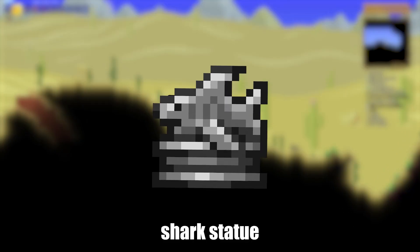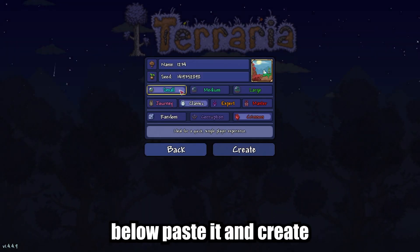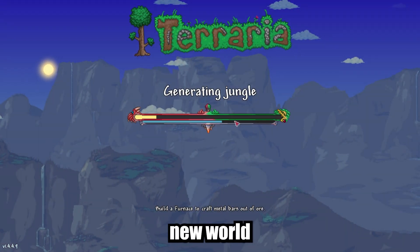I'll show you how to get the shark statue in Terraria. Copy the seed from the description below, paste it, and create a new world.